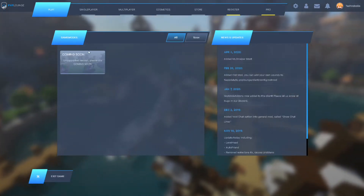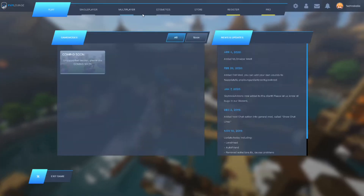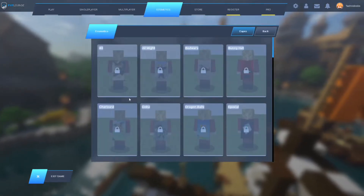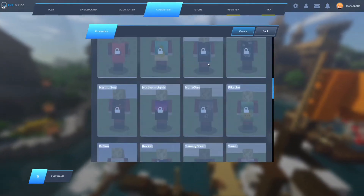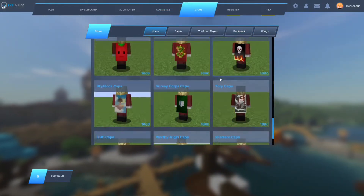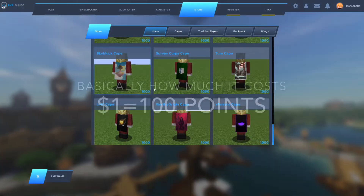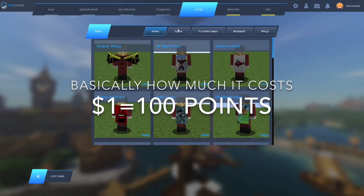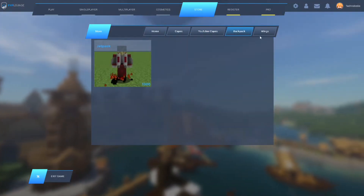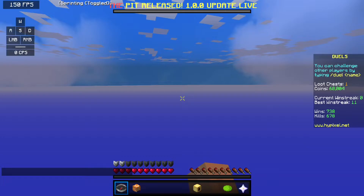So this is how the home screen looks — it's completely different, but when you press single-player or multiplayer this is how it looks. You know, cosmetics — you can unlock stuff. I'm also gonna be talking about the store. They have these points, and they've got capes, YouTuber capes, backpacks, and wings.